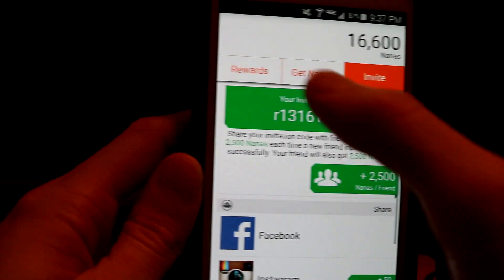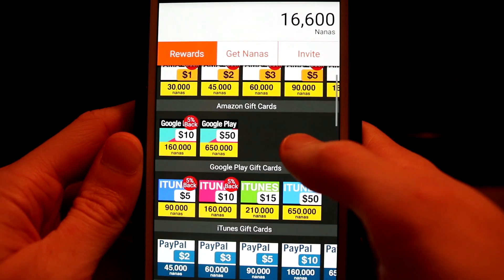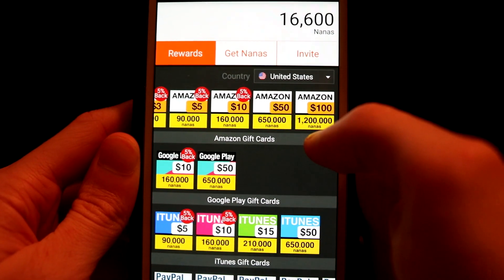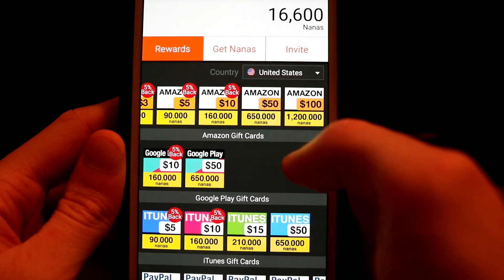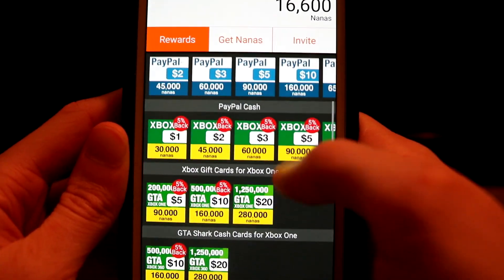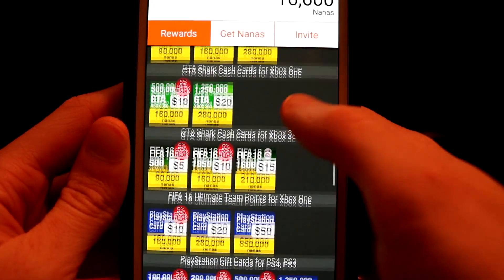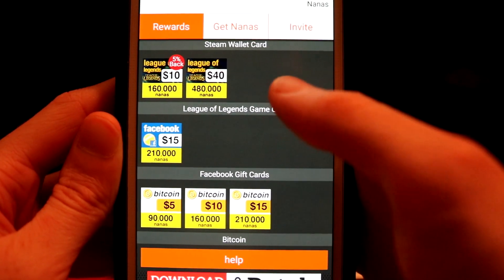Basically I'm going to show you how to use this app and what it can do. Let's start with the rewards — that's the most interesting part. You can get Amazon money to buy things off Amazon. 1.2 million nanas for $100. It sounds like a lot, but if you play it right it's not that much and you'll earn it pretty quickly if you stay consistent. You can also get iTunes, Google Play money, PayPal money up to $100, Xbox Live points for 360 and Xbox One, GTA stuff, FIFA, PlayStation, and even bitcoins.